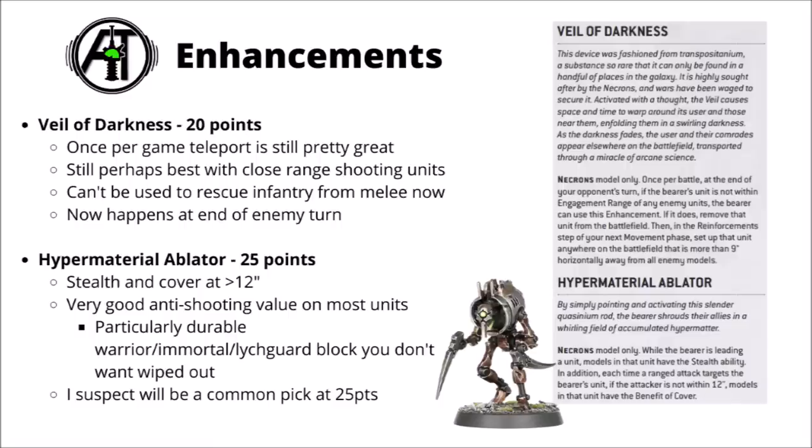For the Awakened Dynasty enhancements, all four are pretty standout. The Veil of Darkness for 20 points is still a once-per-game teleport, but now it happens at the end of your opponent's turn rather than just in your own movement phase. It also now has the restriction that you can't use it to leave engagement range with an enemy unit, which was a popular use before — rescuing a squad in combat and still being able to shoot. It's potentially still powerful for essentially getting deep strike on a unit, though you would miss the command phase reanimation protocols which is a downside.